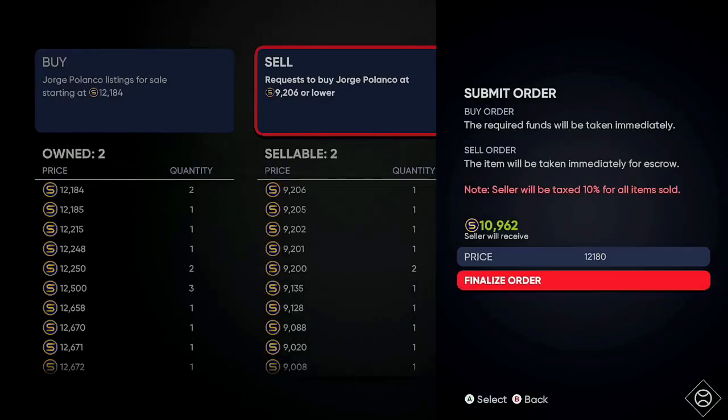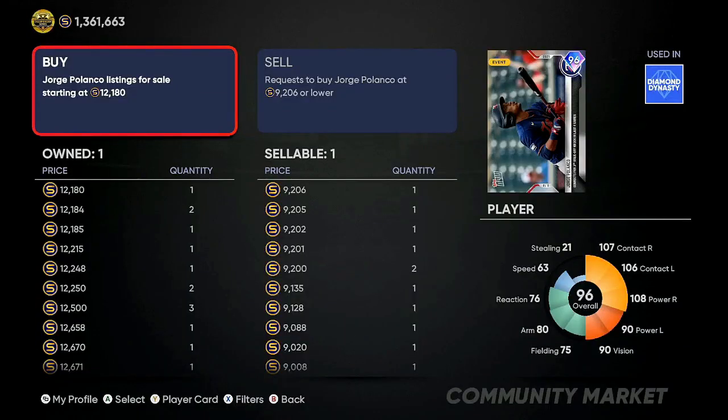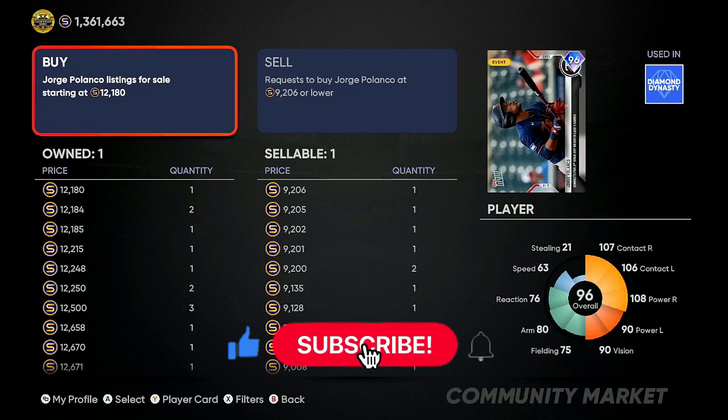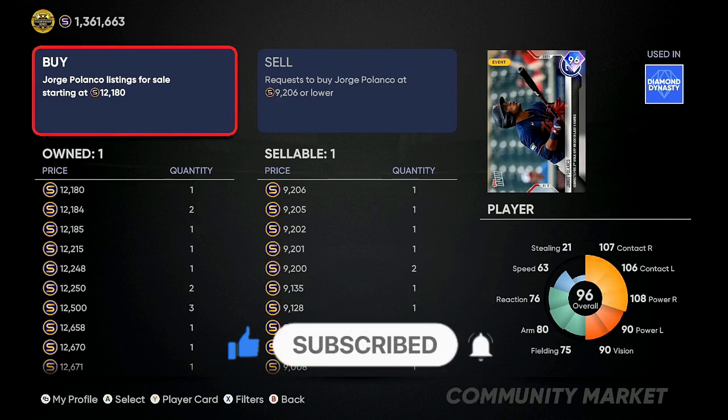We're doing the process all over again. After the cut you're looking at almost a 3,000 gap, making about 1,700 to 2,200 stubs each time — that's going to build up real fast. In 15 minutes you're going to be walking away with about 18 to 20,000 stubs. Go between three and five different cards and you're going to have unlimited stubs in MLB The Show 21. Tops Now is hitting — let's go!